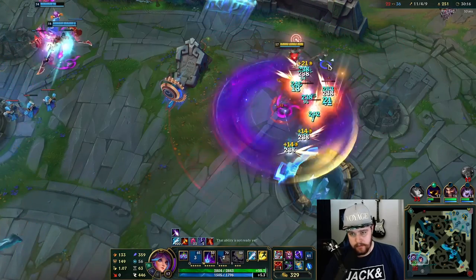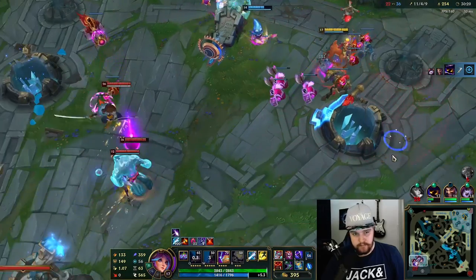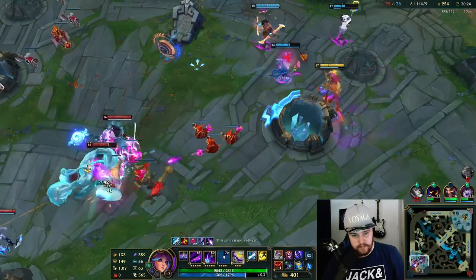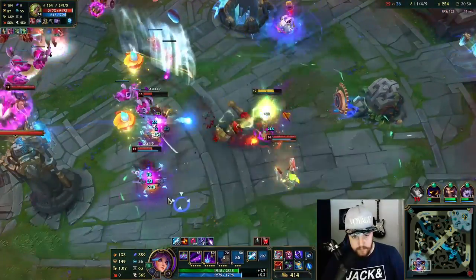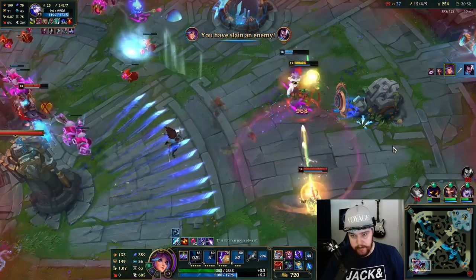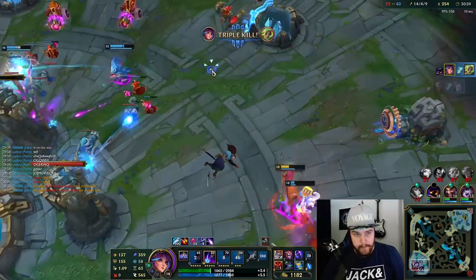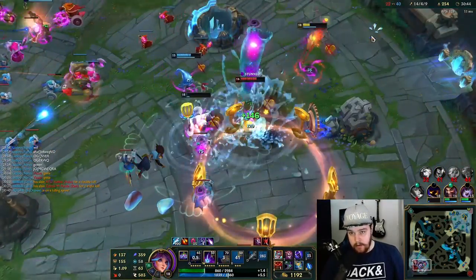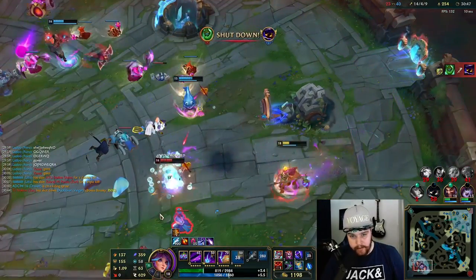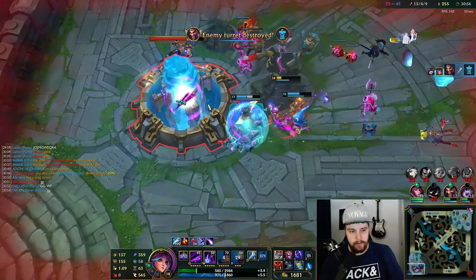They have nothing left in their base. He should be dead — there's no way Ash lives there. I absolutely destroyed them with a flash ult on that one. Okay, play slow — I can't walk into Zac too early. That's a good poke. Beautiful — played it as far out as possible, got a really good flash ult engage, and then we just clean it off.